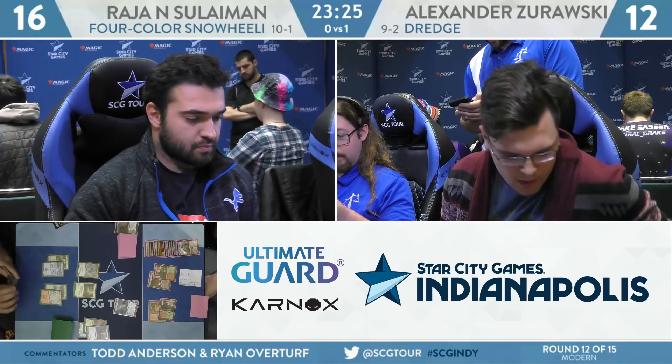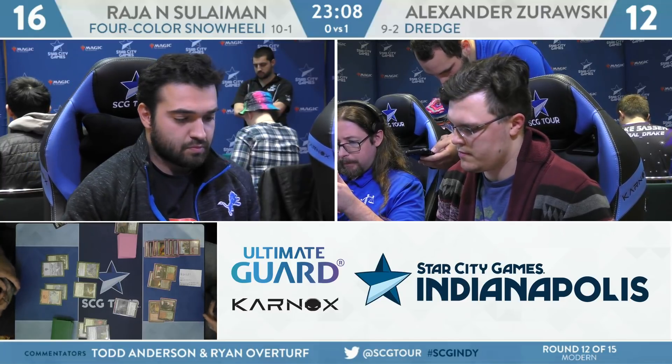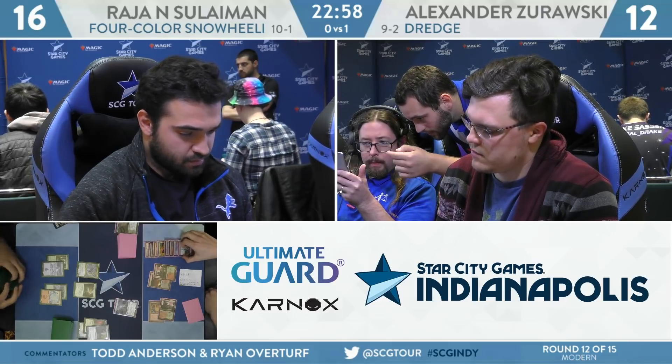Currently a judge call happening for a missed Prized Amalgam trigger. A couple things about this — Amalgam is mandatory, it has to happen, and it falls in this weird jurisdiction of zone changes, where if you miss a card changing zones, it ends up just happening on the next turn. It can happen immediately if the opponent wants it to. For example, if the Snow Saheeli deck was instead a deck with Supreme Verdict, you could choose to have the Prized Amalgam come back immediately and then Supreme Verdict could sweep it up along with the rest. But you can also choose to have it come in at the beginning of the next phase.